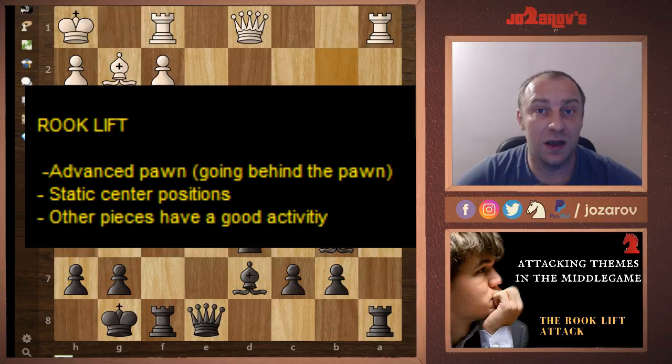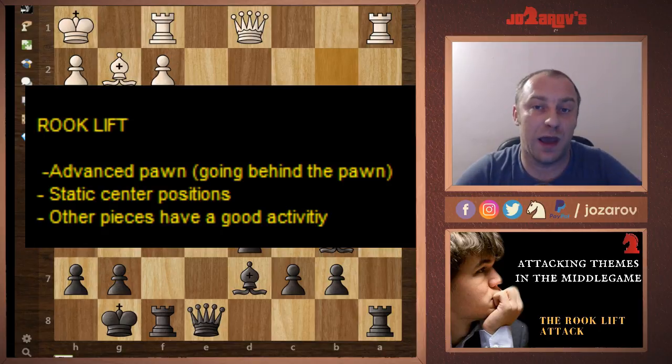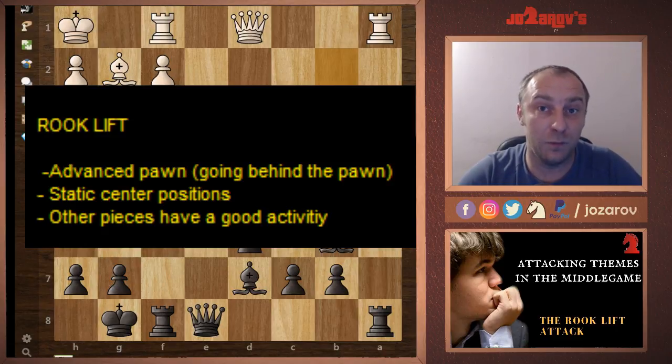The rook lift is also possible when you have good activity with your other pieces — active knights, active bishops, the queen on a good square — and you don't see a good pawn move to crack the position. Then the rook lift is probably the next best move, because the rook needs improvement and the rook lift would be an improvement of the piece. I'll explain more through some good examples.